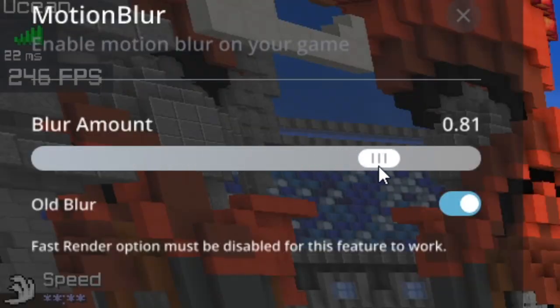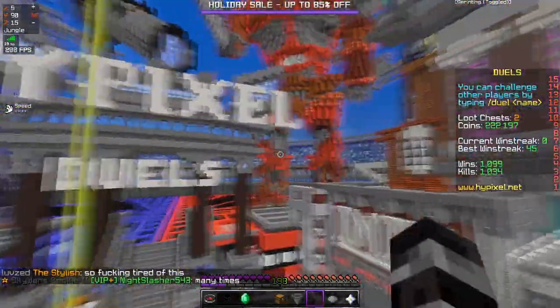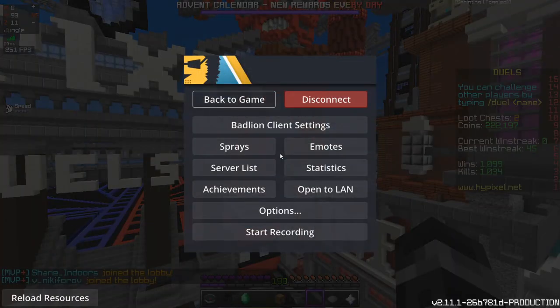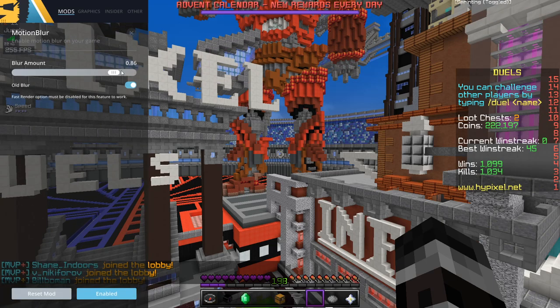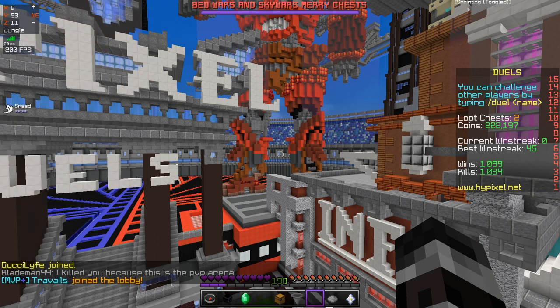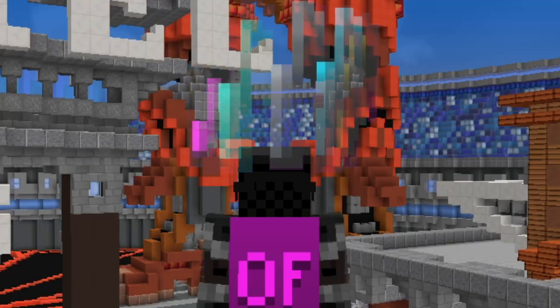Let's turn it up to 0.85 or so. You'll notice you can actually see a little bit of a receding line behind each of the blocks, and everything gets a little bit blurry. Now, what I've always wanted to experiment with is to go into Motion Blur on BadLionClient and turn it all the way up to 100% Motion Blur. You'll notice that the notes at the top of the screen have gotten a little bit weird — it looks like they're kind of melting into my brain.